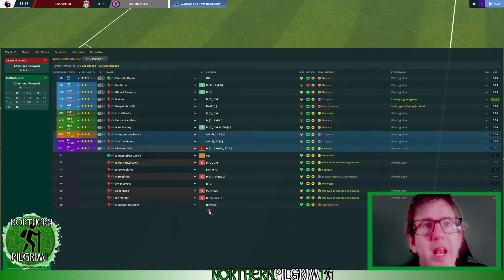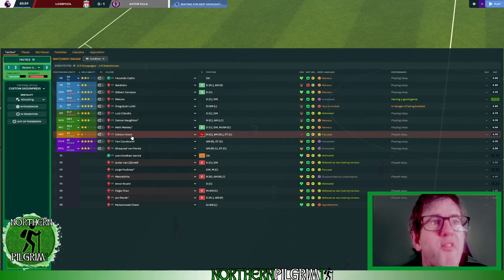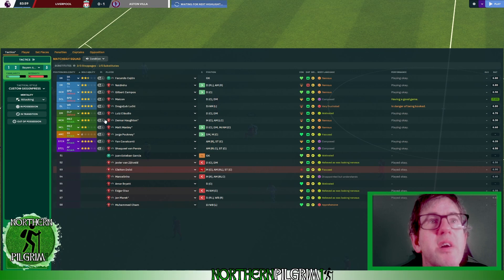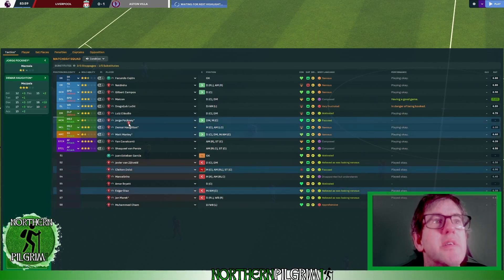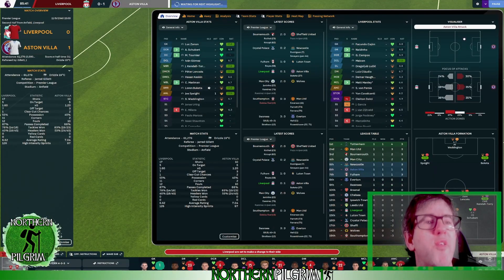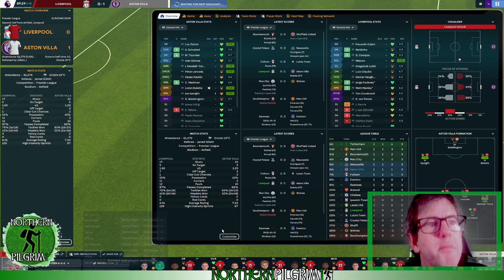Before that, Clayton Dolce has been injured, so Van Persie will go up front. Dolce will be replaced by Pockney, and Manley and Pockney can swap places. So we've now done all five substitutions — Clayton Dolce came on and then went off.